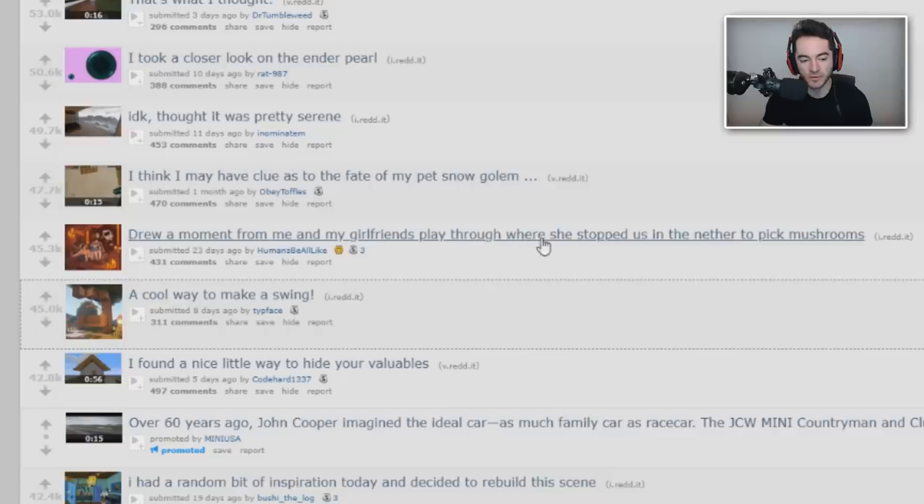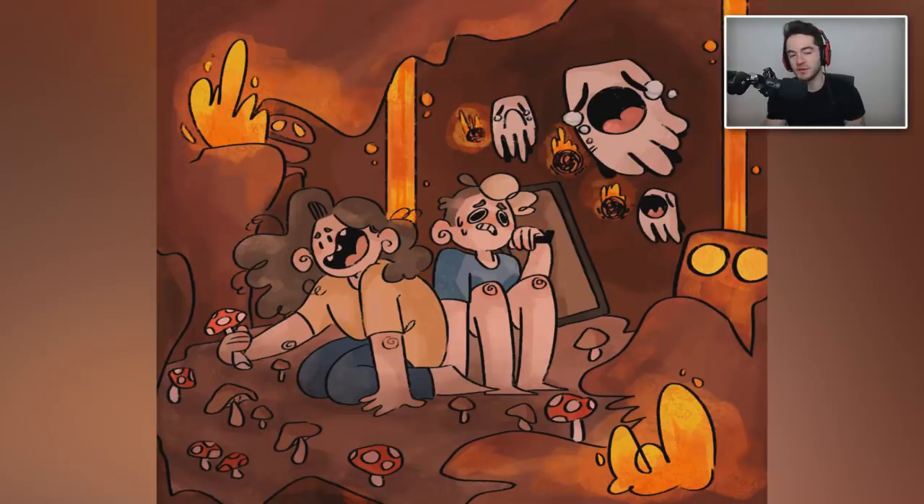Someone drew a moment from their girlfriend's playthrough where she stopped them in the Nether to pick up mushrooms. Speaking of swings, those two look like they could use one - the player looks very worried. Taking a swing on a non-swinging Minecraft swing to calm down. The Ghasts look very sad too. You guys could just talk it out and have a little feeling session about why you're so sad while your girlfriend happily picks mushrooms.